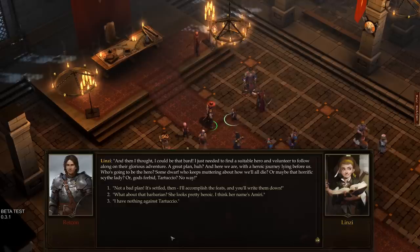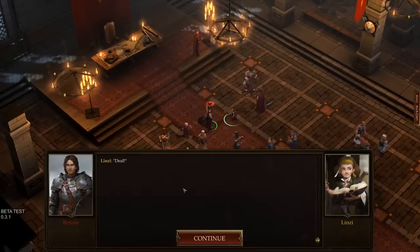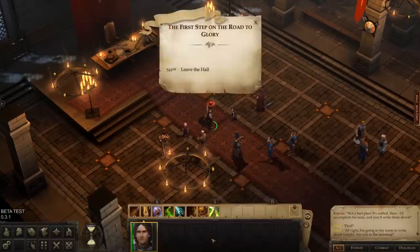Lindsay asks who is going to be the hero — some dwarf muttering about how they'll all die, the horrific scythe lady, or Tartuccio? Definitely not. The player agrees it's not a bad plan, and a deal is struck: the player will accomplish the feats and Lindsay will write them down. Lindsay heads off to her room to write about tonight, calling it the first step on the road to glory.